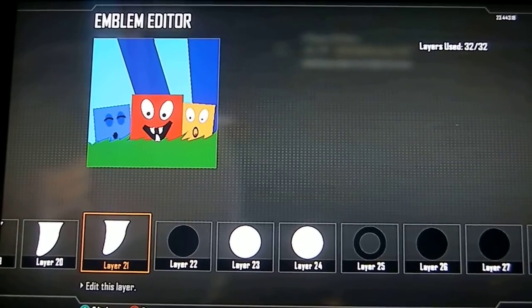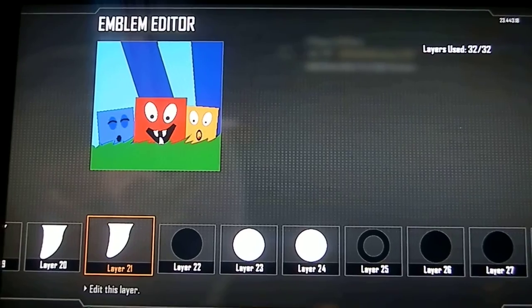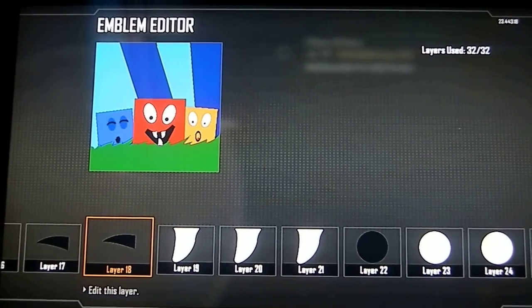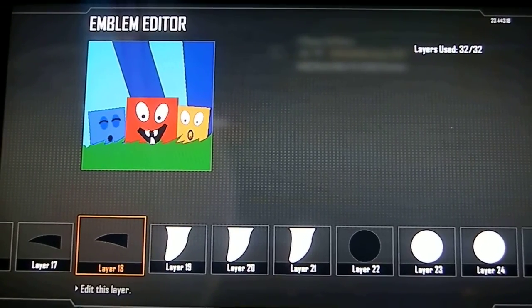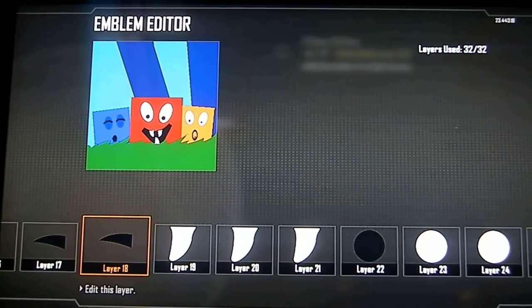You can also make it on any other game you think you can do it on — Halo Forge if you wanted to. Just send me a picture or a video of my emblem on Halo, Black Ops 2, Black Ops 1, or Minecraft. Minecraft and Black Ops 2 are preferred because they'll be the coolest ones.